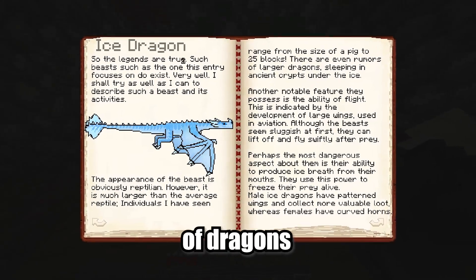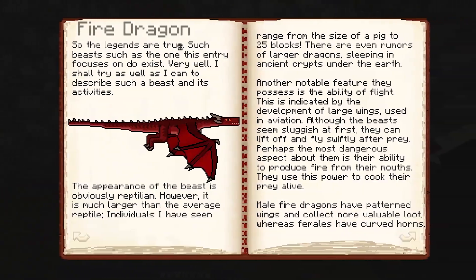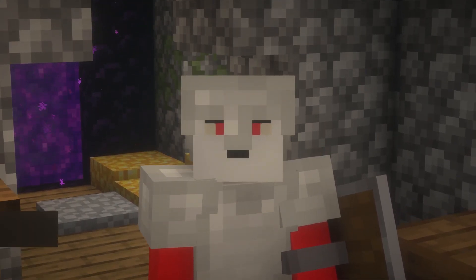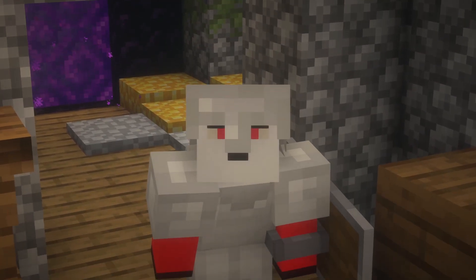Ice and Fire has three types of dragons: the Ice Dragon, the Fire Dragon, and the Lightning Dragon. I'm crazy, but I decided to set out a challenge for myself, so let's do this.